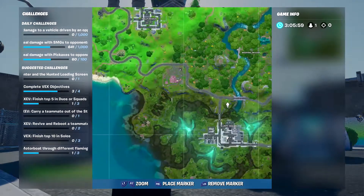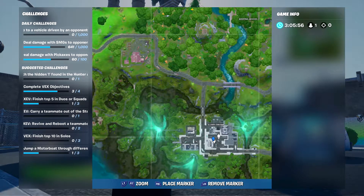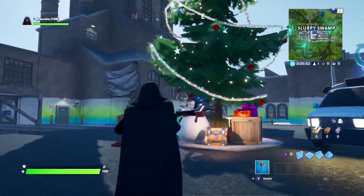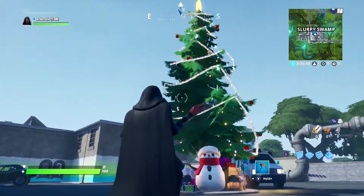The next holiday tree location is in Slurpy Swamp. It's going to be located right next to the respawn van, practically right in the middle of Slurpy Swamp. Walk up, hit the dance move, and you're good at Slurpy.